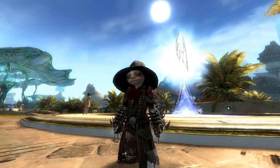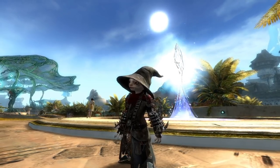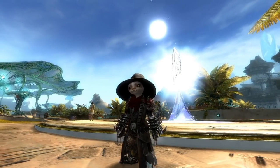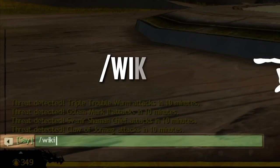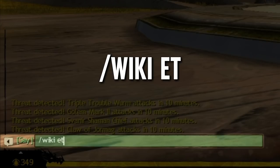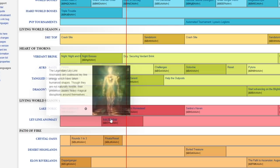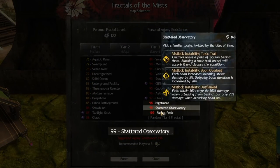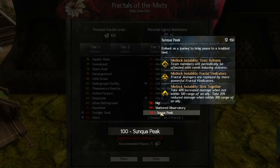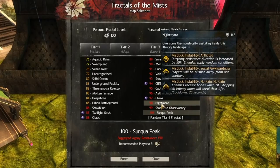You can get one coin per day from defeating the Leyline Anomaly world boss. You can check to see if it's up or if it's going to spawn soon by simply typing /wiki et — that is short for event timer — in game, to pull up this website and see if it is spawning soon and where. Mystic Coins are also a reward from Fractals 98, 99, and 100 on their challenge modes. Every boss in the challenge mode version of those three fractals can drop zero to three coins.